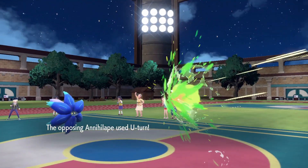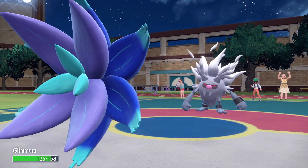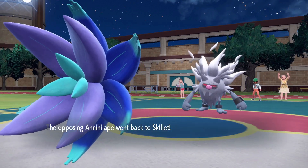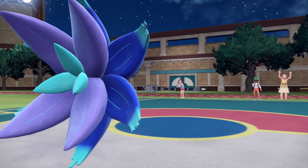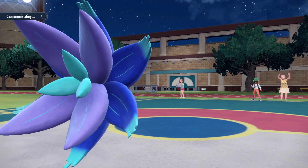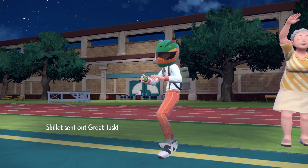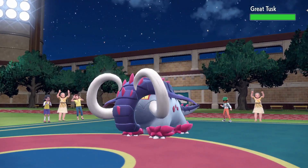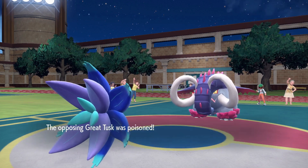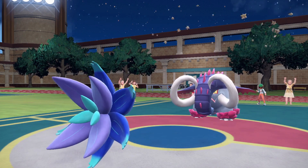We could see a U-turn — we do see U-turn, nice. We get up our T-spikes also, nice. Does Donphan come out here? He very well could — he does go into Great Tusk. We'll get that guy poisoned, that is very nice. We'll also get up our Stealth Rocks. Let's go!